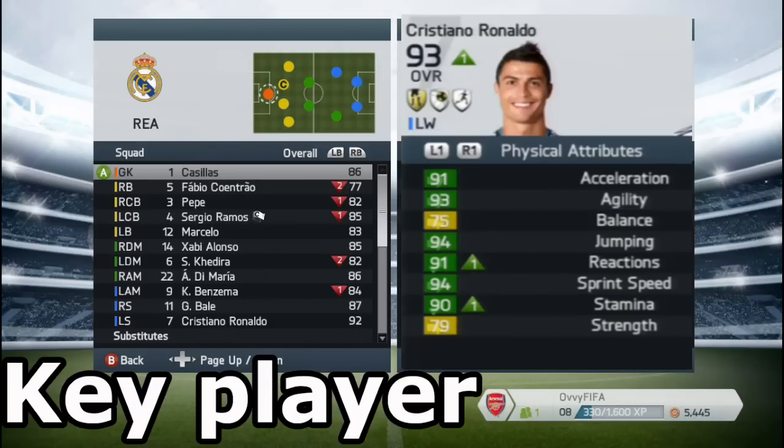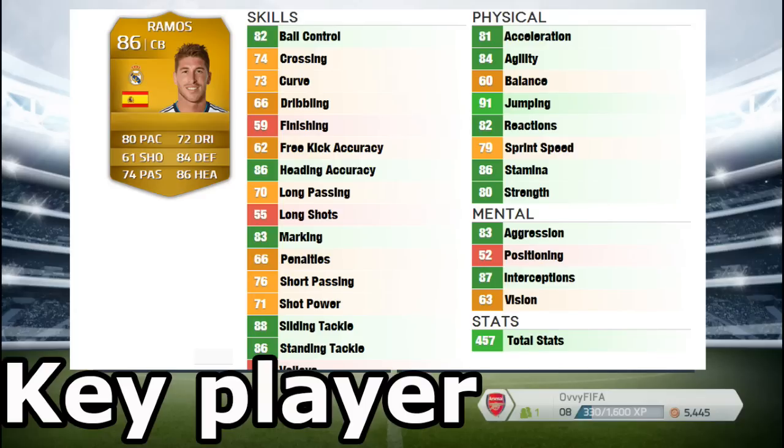Real Madrid, as you might guess, have a lot of amazing players, but I will name only two key players. The first one is clearly Cristiano Ronaldo — the best player in the FIFA series, with 5-star skill moves, amazing speed, finishing, and headers. The second one is Sergio Ramos. He is maybe the best defender in FIFA 14 — it's a very close contest between him and Thiago Silva. Ramos has great headers, tackling, and speed. He would be better if he were taller, but his jumping ability is just incredible.